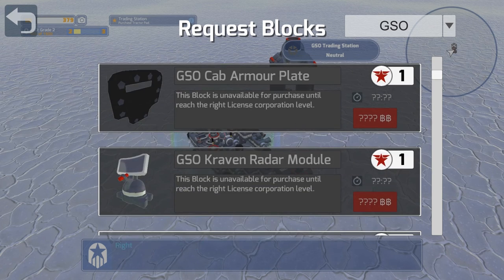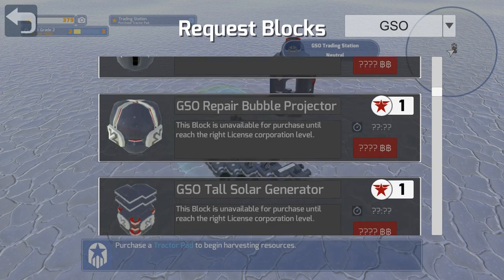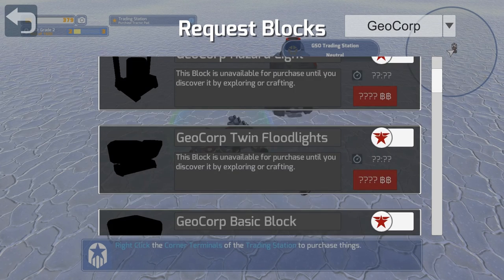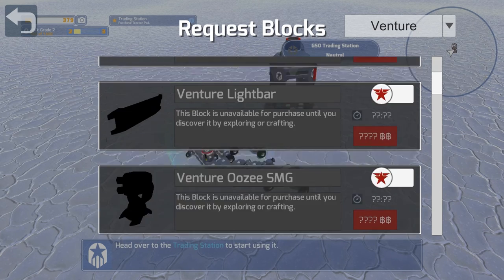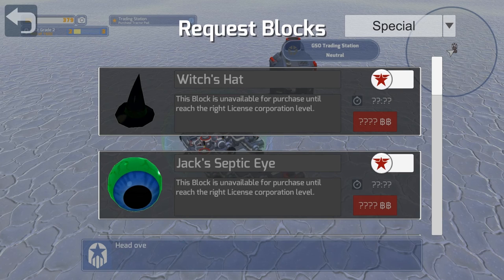These will only show you ones that you've already found that you can buy, or that you've had access to because you leveled for the GSO. If you want the other ones, you have to come up here to the top right and click on the little arrow and scroll down. Geocore are the big yellow ones that we haven't found yet — they're mainly in the mountain regions. Over here are the Venture blocks — the really fast white and red ones. Very weak, but very fast, and very strong in damage. The specials are just weird ones they throw in every so often.